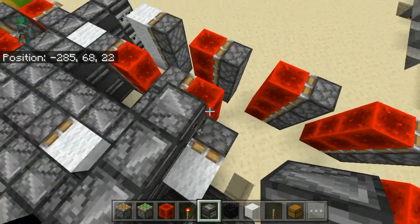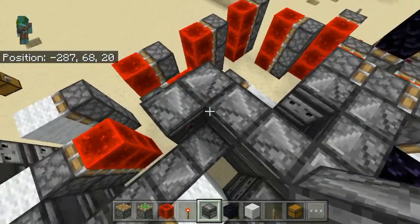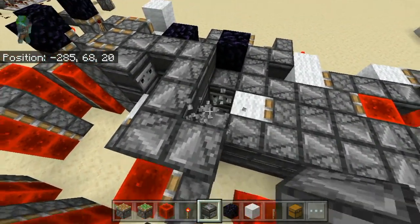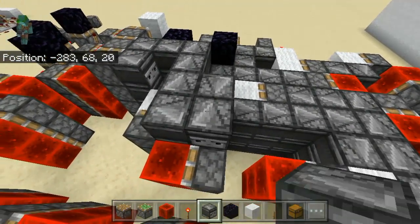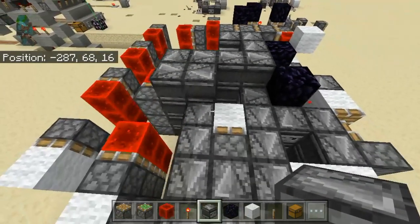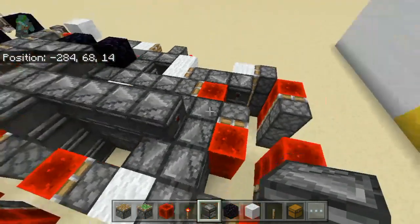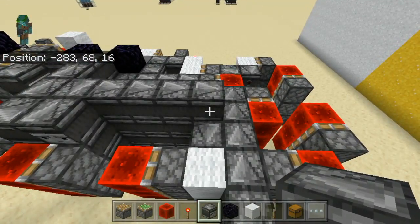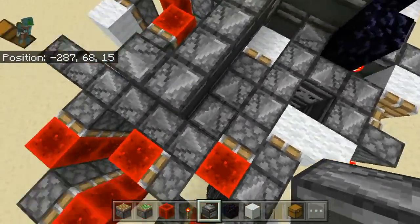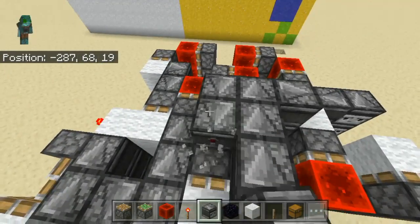Place another one like this — not like this, but like this. Then place 1, 2, 3, 4 observers like this, and then one in this direction. Next, go here and place 1, 2 observers like this.